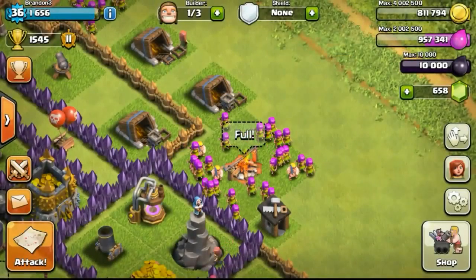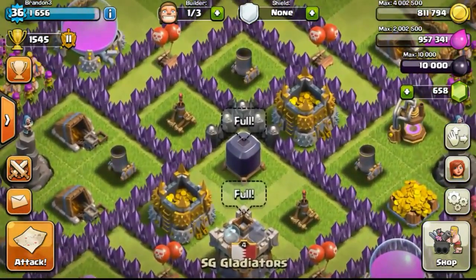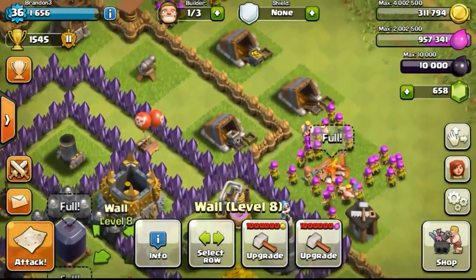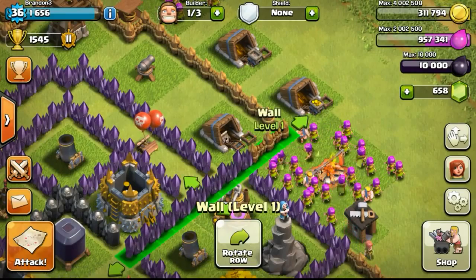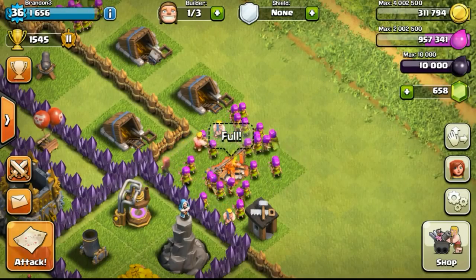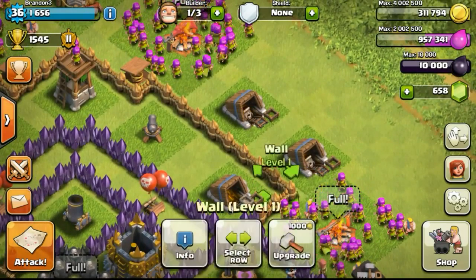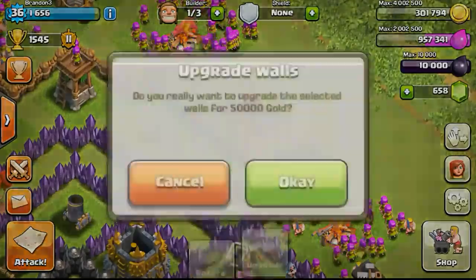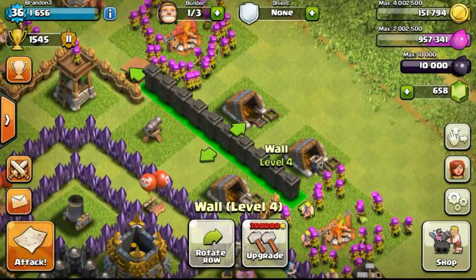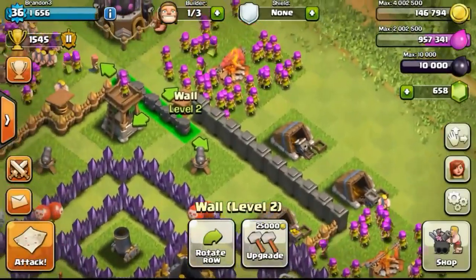Now going back to my base — my army camp completed its upgrade. I'm going to do some wall upgrades first before continuing to upgrade my army camp, upgrading one wall to level 8. As you can see, I changed the design of my base — I won't be showing the whole process of how I changed it as it's time consuming, but I'll definitely show a screenshot at the end of the video. If you guys want to use my base layout, do go ahead — I'm pretty sure you'll enjoy using it, especially for hardcore farming.